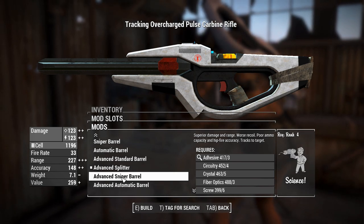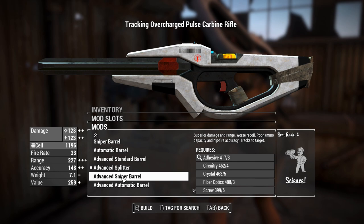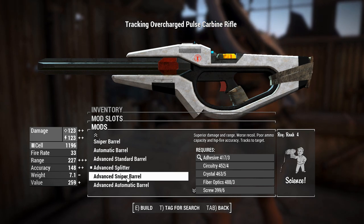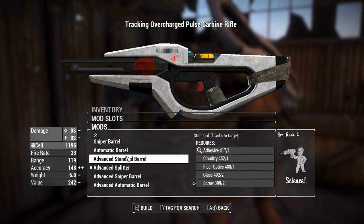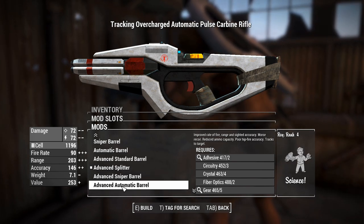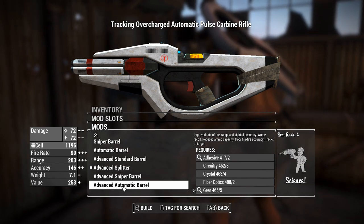The only problem is if you want to change targets and you don't actually center the aim on something, it'll just fly to a different target — so potentially unresponsive. But it's going to make our shots slightly more accurate if we let the tracking do its business, which I'm inclined to do because these things don't have the fastest projectiles in the world.